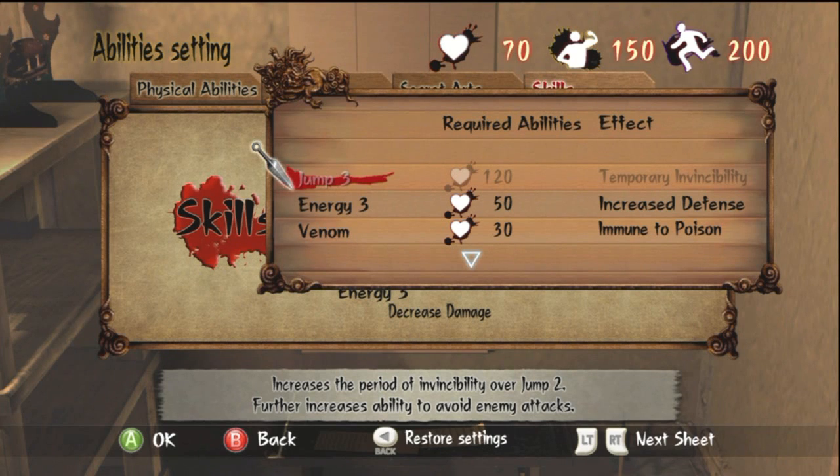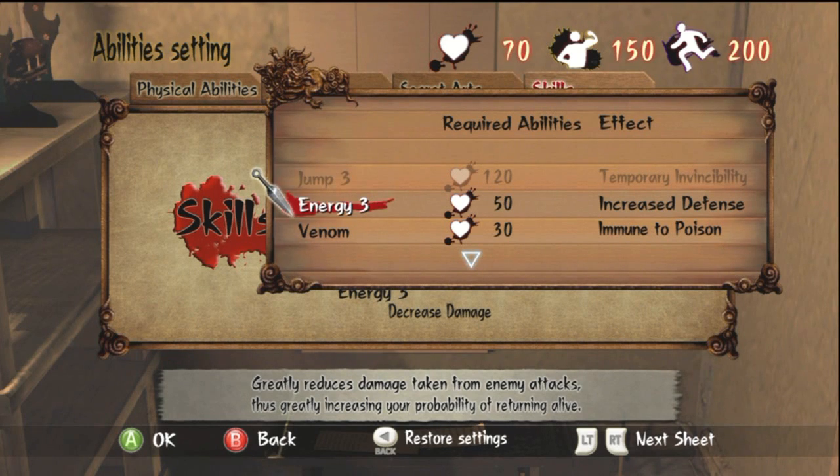Jump supposedly adds invincibility to your hops and jumps. I didn't really need to use that in combat much, so it's not one I use.